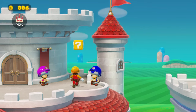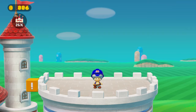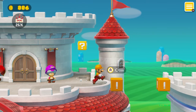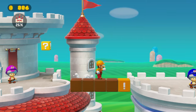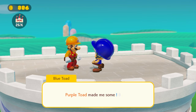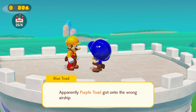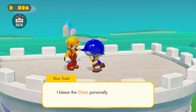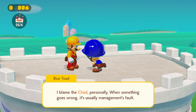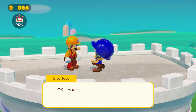Purple toad appears out of thin air — purple toads are magical, confirmed. Blue toad now has access across the way and so do we by ground-pounding the blocks. Purple toad explains: 'I made you some exclamation blocks. I got onto the enemy's airship by mistake — my name is Purple Toad, my parents weren't exactly creative types.' A feature I really wish was available in regular course making is these toad escort missions — it's my favorite part of the story mode.